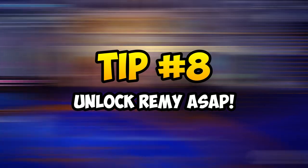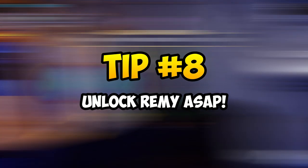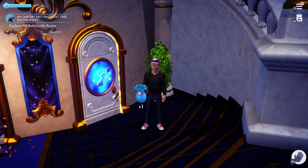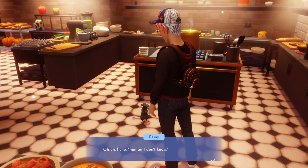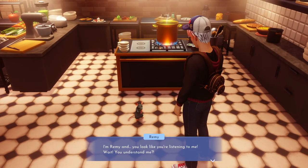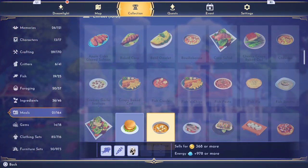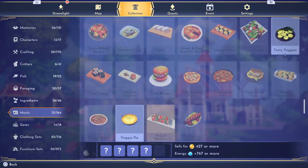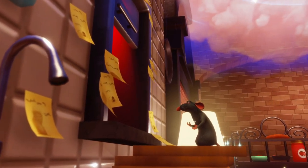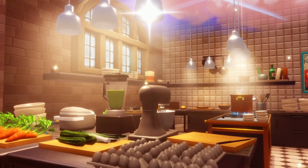Tip 8: my recommendation is to unlock Remy as soon as possible in Disney Dreamlight Valley. You can find him in a section of the main castle, and by completing his quest you are able to unlock and cook different recipes available around the valley. There are more than hundreds of recipes to discover, and because being well fed is so important, I find Remy to be the number one priority to unlock for all newer players.